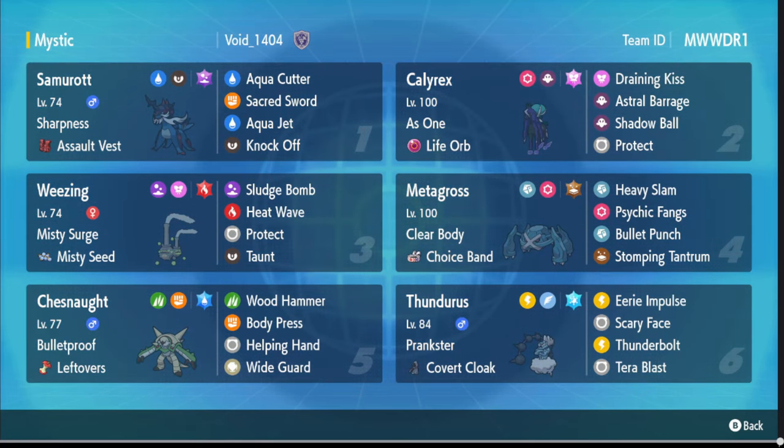What is up guys, Zoryn here with another Pokemon Scarlet and Violet VGC video. Today we have a Calyrex Shadow Rider team. Before you click away, look at the rest of the team - you really never see it in VGC. We have Samurott here with Aqua Cutter, Aqua Jet, and Knock Off with the Assault Vest, Sharpness, and the Poison Tera.